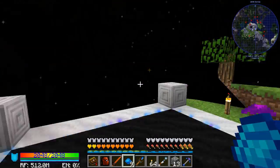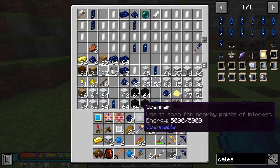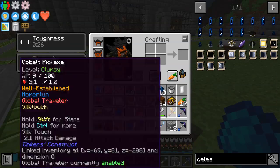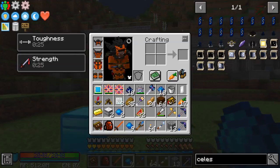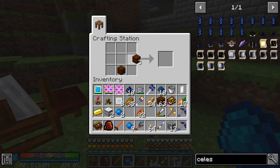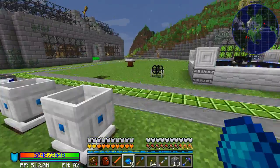We've made Infused Wood previously — you just chuck oak wood blocks or really any main wood blocks (not planks) into liquid starlight. You can place a bucket of liquid starlight in the ground and throw them in. To get the Engraved Planks, place your Infused Wood on the crafting table to get Infused Wood Planks, then place them in this pattern to get Engraved Infused Wood, which is what we need. We should only need one.